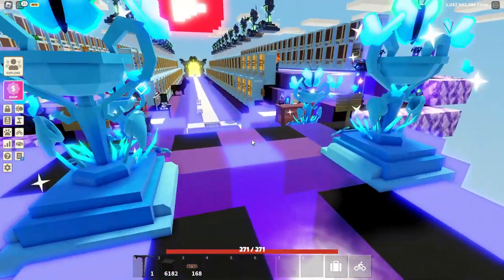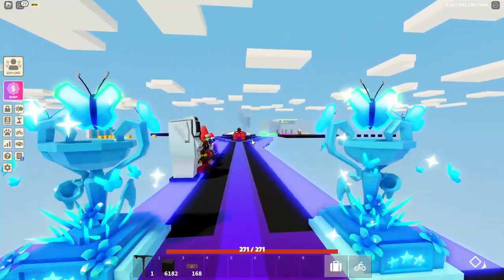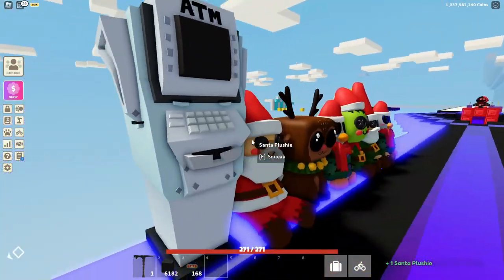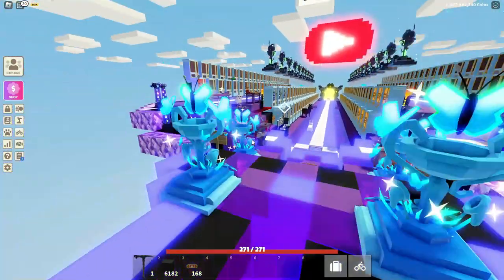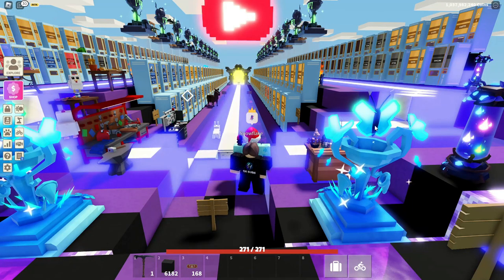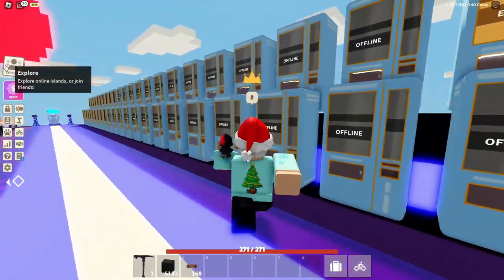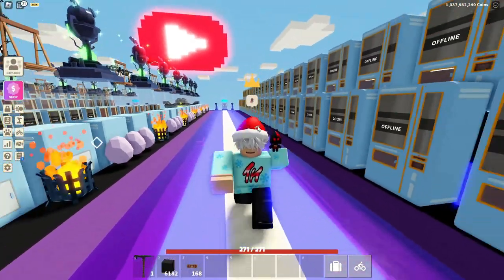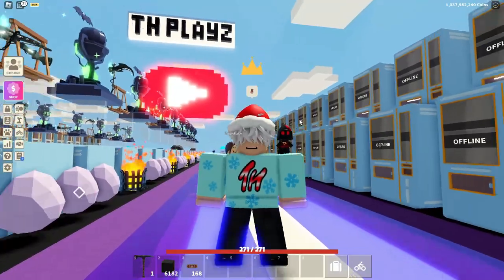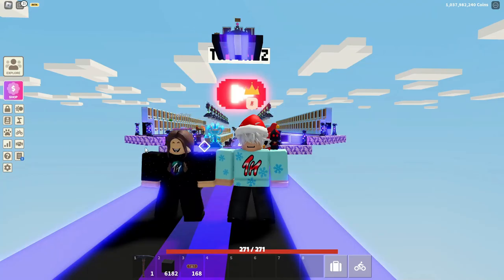By the way, none of these items are actually tradable right now. The ATM might be tradable and maybe the plushies, but pretty much nothing else — like the weapon, the trophy, or the penguin pet — will not be tradable until the end of the update. The update finishes in three weeks, and there's going to be multiple parts, with part two of the Christmas update next week.